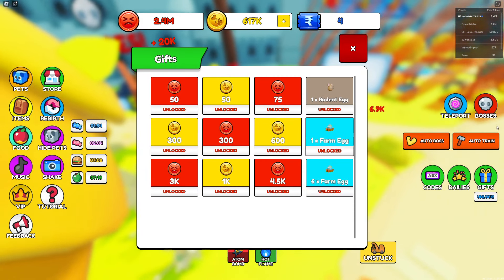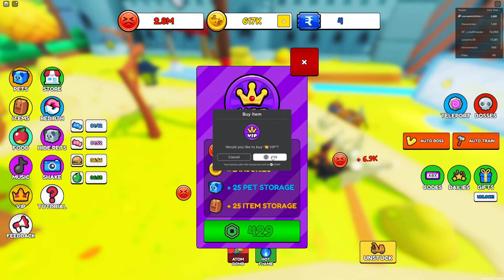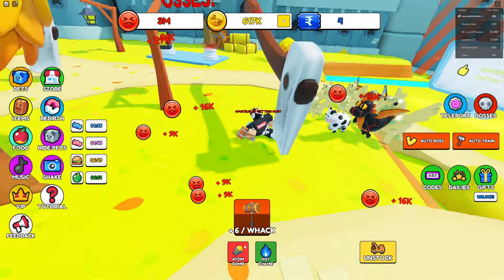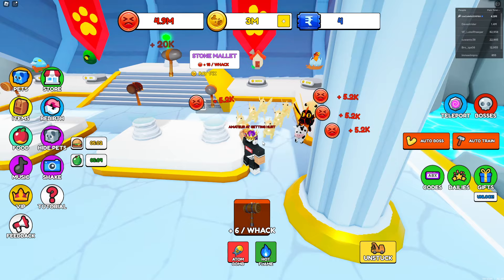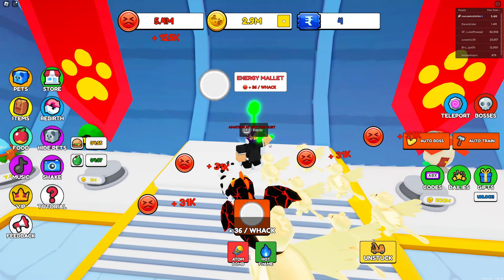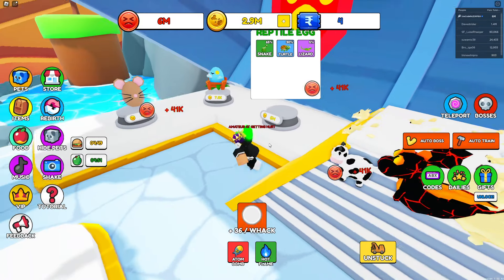Every time I rebirth I get blue tickets but I have no idea what to do with them. Wait — I never bought VIP! That gives more pain and more injuries and I never had it. I gotta triple check all my game passes. Also got a better mallet — and there's the energy mallet I spent Robux on but never used.